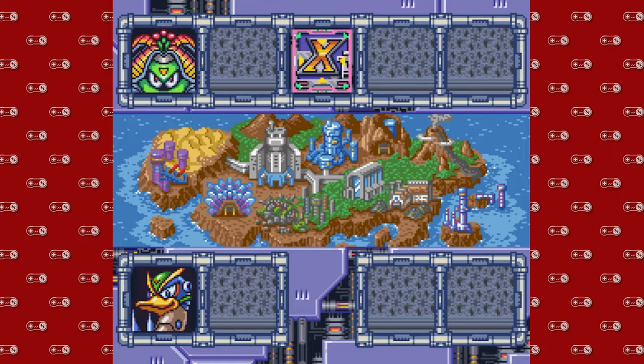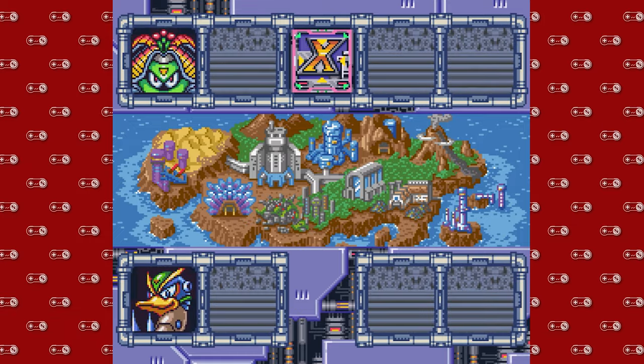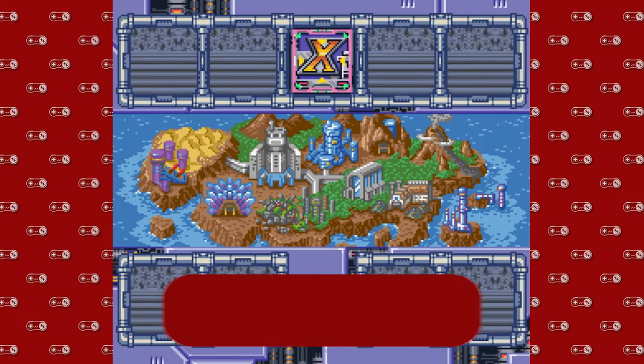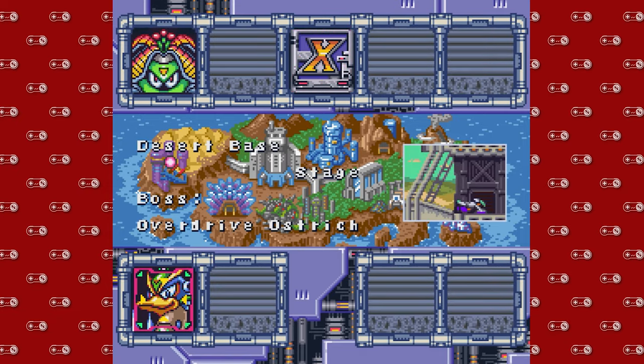Hey guys, D-Mike here. Hello and welcome back to another episode of Super Nintendo Sundays with some Mega Man X2. Two bosses remain — very close to the end of this game. If you like horrible rhymes and almost being done with this game, please like this video, comment, and subscribe. We are headed to the Desert Base to hang out with the Overdrive Ostrich. Let's do it.